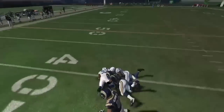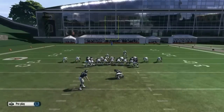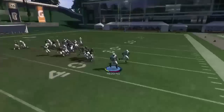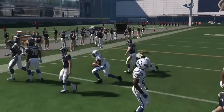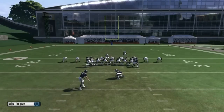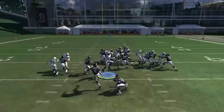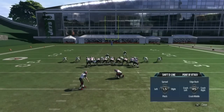It does help if you have a fast guy there, but it's not necessary. What you're going to do is hit left bumper and crash your D-line to the right — crash right. So you hit left bumper, right stick to the right. Then you're going to slide your guy over to the right once. You're going to hold left bumper and right bumper together.